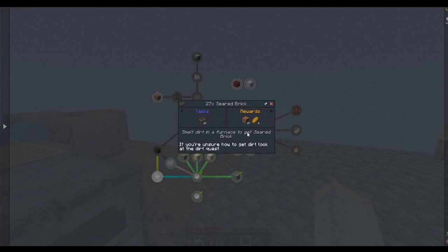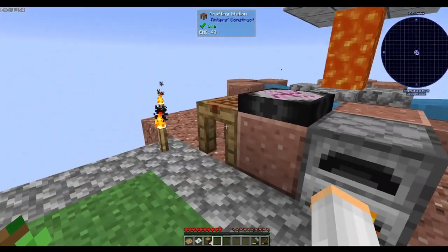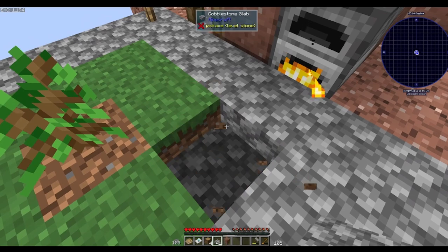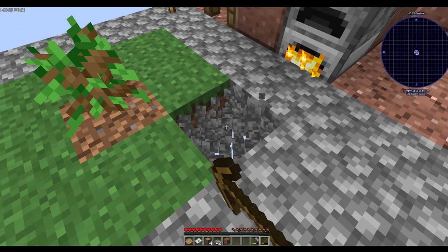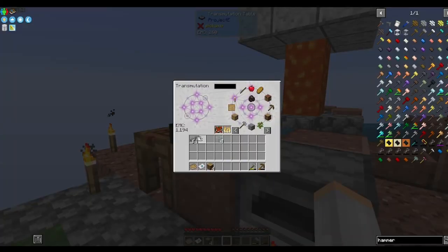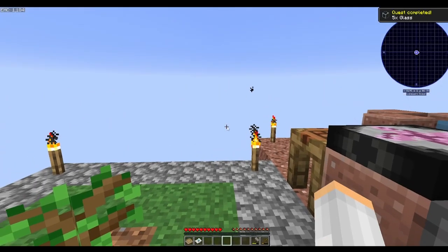Smelt dirt in a furnace — okay. I don't know if there's anything under here, so let's try to do this. There we go — we got it! All right, so now let's grab some dirt and see what it wants us to do. There's our five glass.